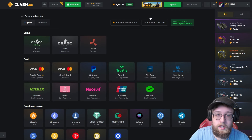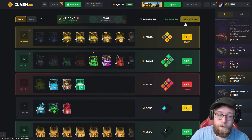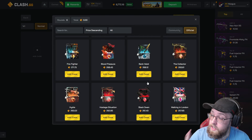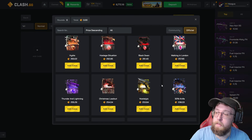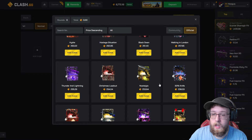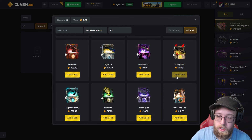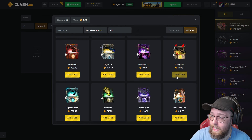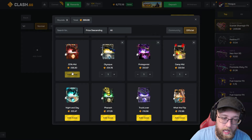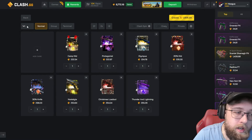Let's get straight into this. 8700 gems — we're gonna do some case battles again today. Hopefully we can get some wins. We are going to be doing my strategy that I've done on CS:GO Roll, on Royale, on High Drop, but never on Clash. What we do is every single case we just click going up.